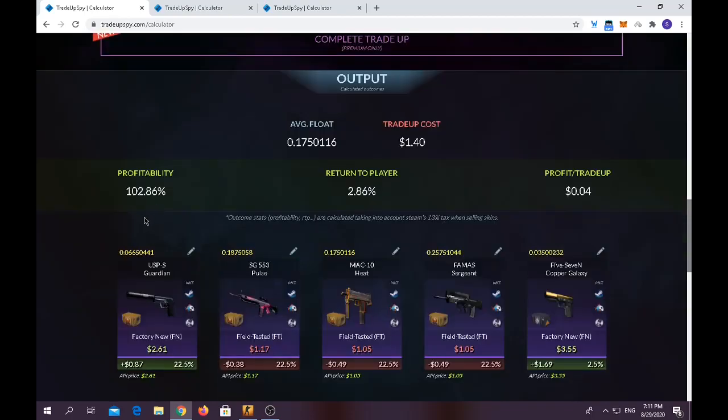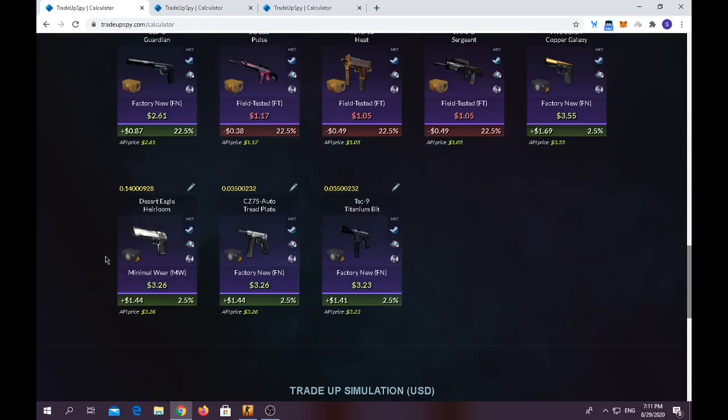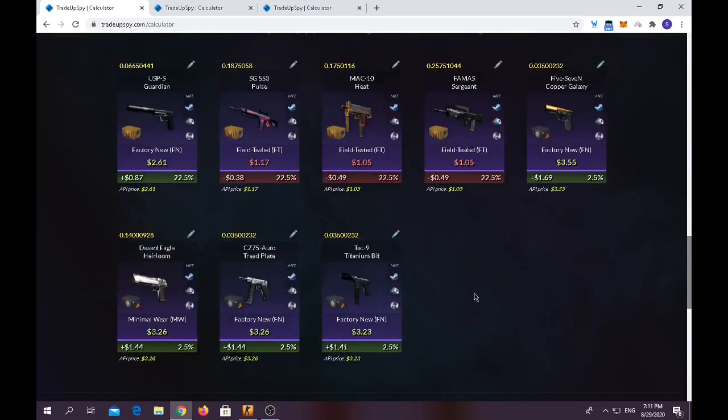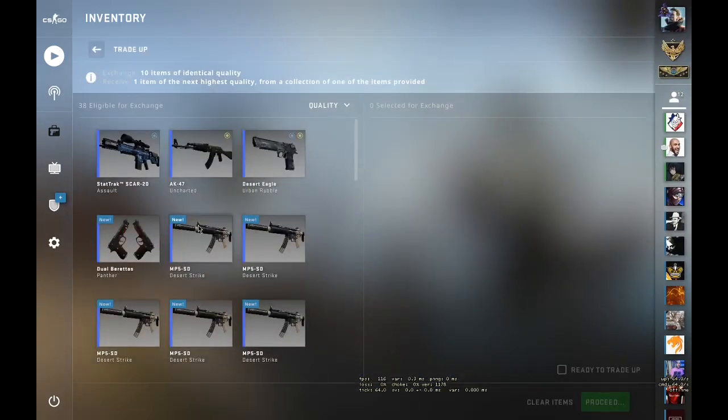Trade-up cost is $1.40, average float should be below 0.18. You have around 1-2% profitability overall. You have a 22.5% chance of getting a USP-S Guardian and making about a dollar on it, around 10% chance of getting any CS:GO Weapon Case 3 skin and making $1.40 to $1.60, and nearly a 65% chance of losing a few cents.